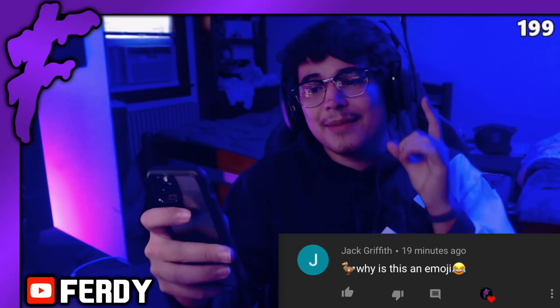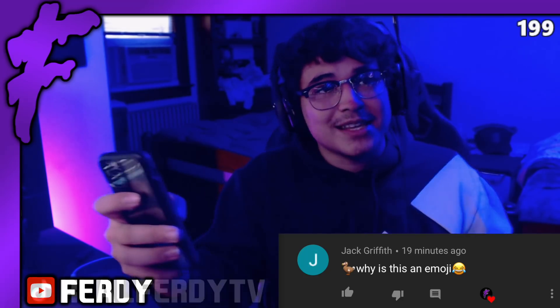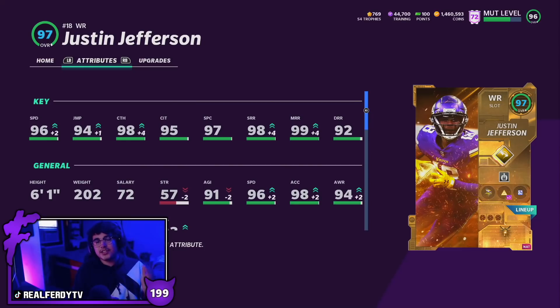Shout out to my man Jack Griffith for commenting the emoji on the last video. So here is Justin Jefferson — he's got 96 speed, 94 jumping, 98 catching, 95 catching in traffic, 97 spec catch, 98 short, 99 mid, with 92 deep route running. Today we are rocking with full play fake and full sprinter on Justin Jefferson, putting him to a 97 overall.